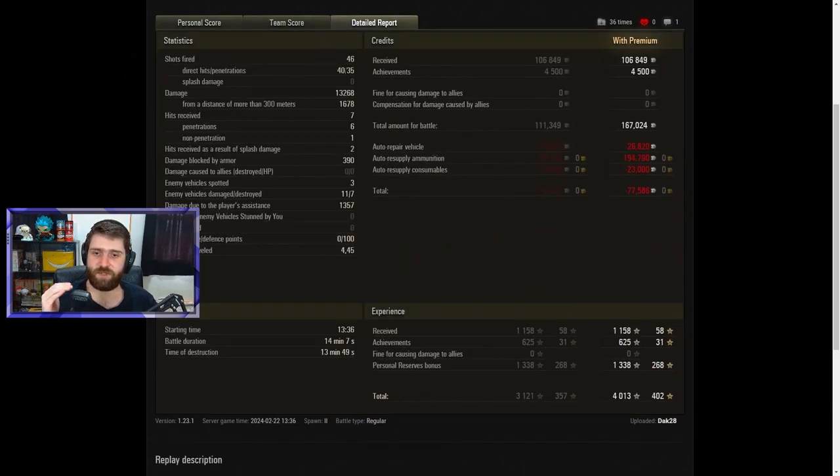46 shots fired, 42 out of 35 penetrated — crazy stuff. You don't usually fire 46 rounds with the Leopard. 13,000 damage, 1,678 from a distance of more than 300 meters. Got hit seven times, six of those penned. Like I said, you shouldn't trust the armor on the Leopard 1. The one non-pen was the E50M at the start — the bounce off the turret. But apart from that, every single shell went through, unfortunately, including the last STB-1 shell, which was just painful.